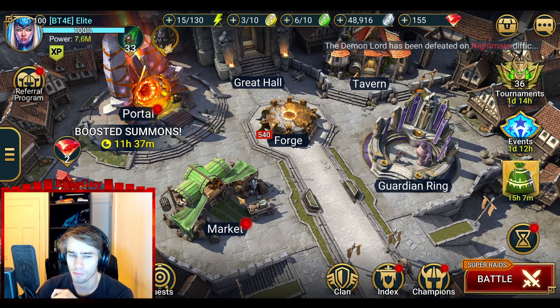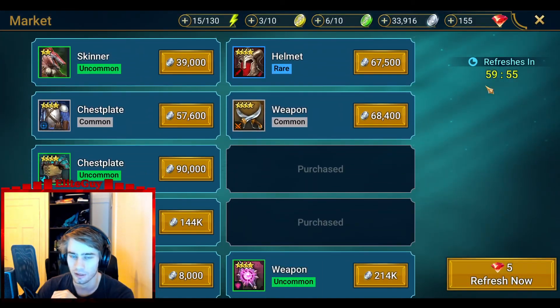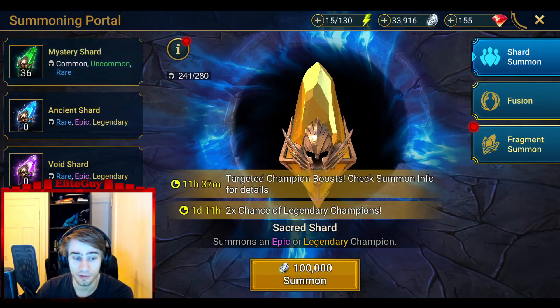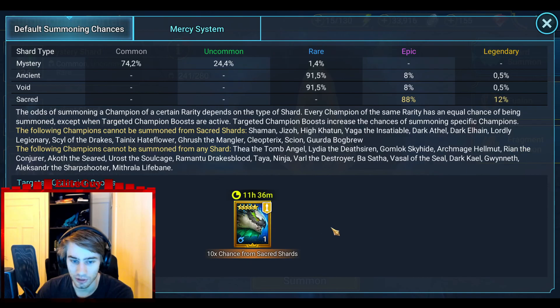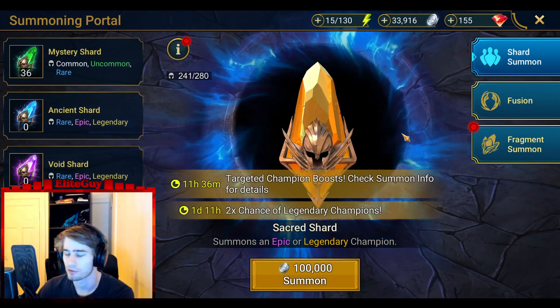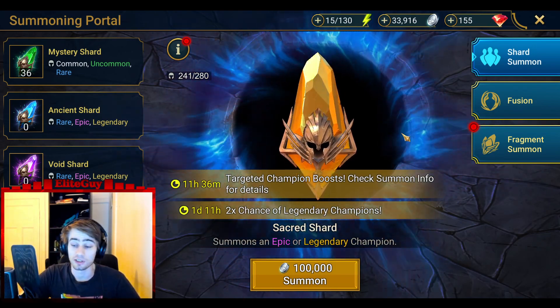I don't have any shards left - I opened a sacred shard in a previous video but didn't get anything, sadly. Just the last thing I'll say: if you want a Draco, this is the best chance you'll ever have. There's a two-times event to pull a legendary and a ten-times event to get a Draco. Personally I don't need Draco since I have Lydia, who is very good. Draco is very good against titan and some other stages, but yeah.